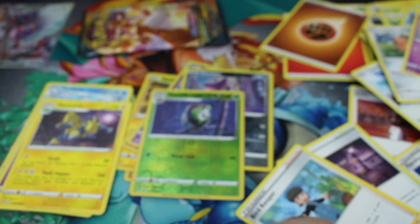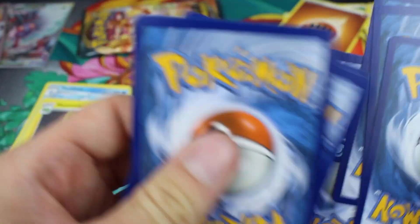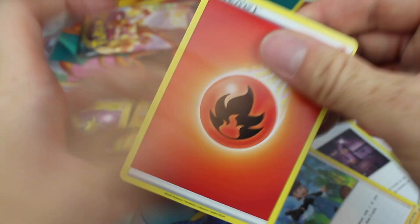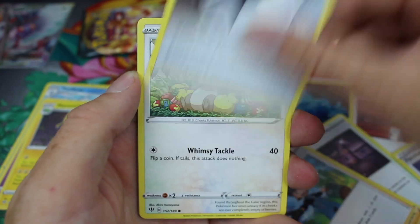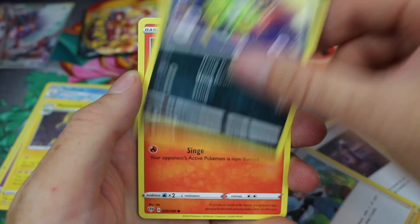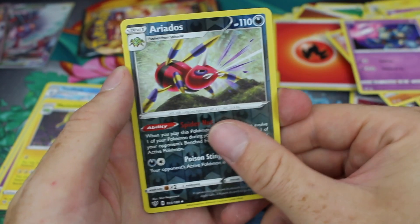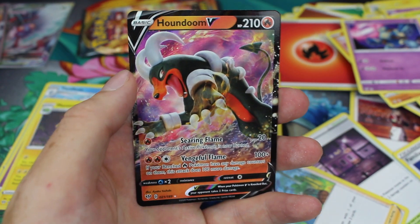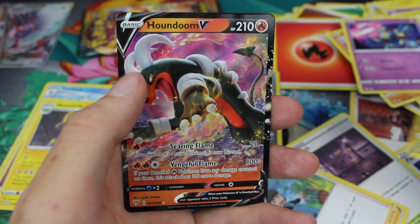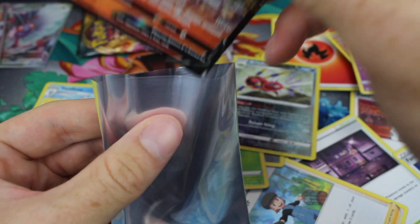Two amazing pulls already. Pack seven: Fire Energy, Carnivine, Cape of Toughness, Powerful Energy, Skwovet, Spinarak, Larvesta, Hippopotas, Golett, Aerodactyl Reverse, and — oh wow — looks like we've got another pull! Houndoom V, the third Ultra Rare from this Elite Trainer Box. Three Ultra Rares already — that is insane!